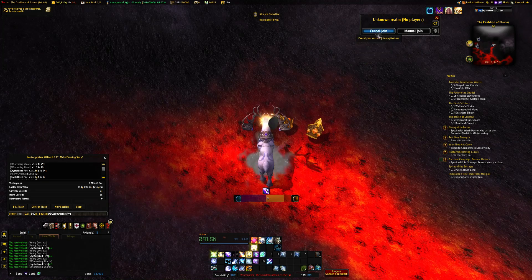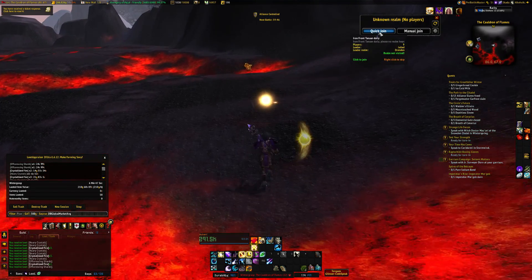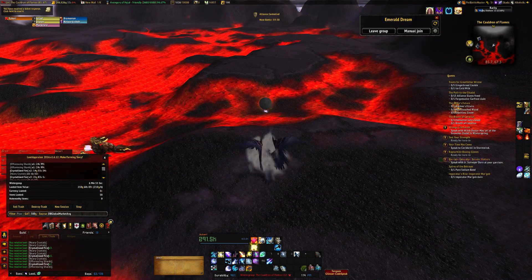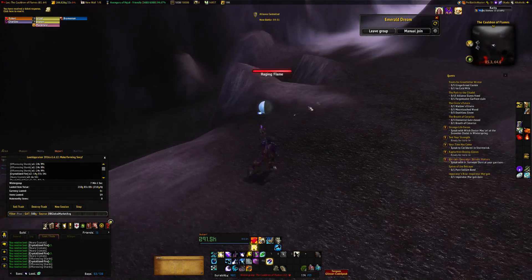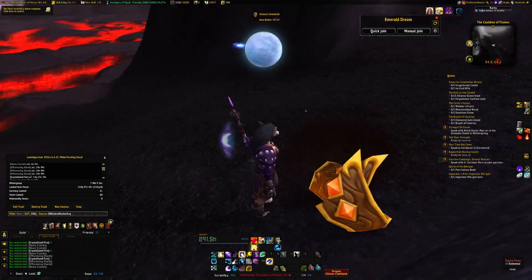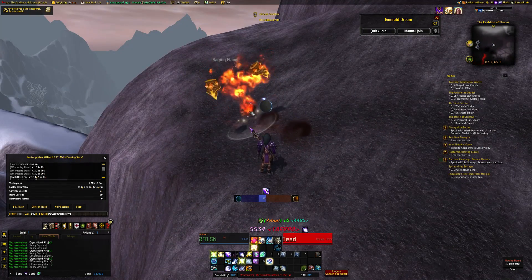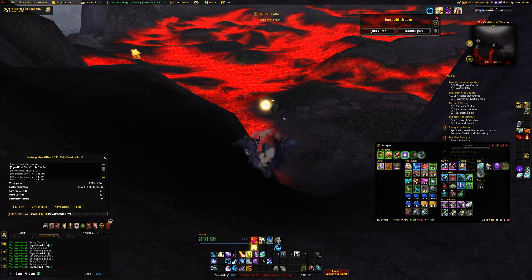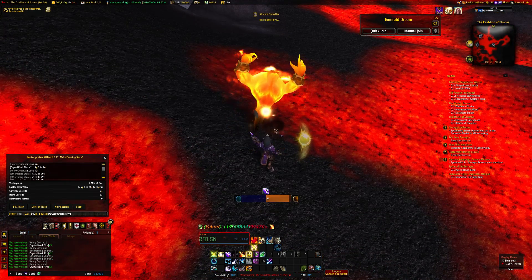These smaller Raging Flames have a chance to drop 1 to 3 motes, but they don't always drop them, so they aren't the perfect farm. I've tried using Cross-Realm Assist, but when you join another realm you don't actually transfer Wintergrasp control, so this is a farm you have to do on your own server. They have a pretty fast respawn rate — everybody spawns back within 2 or 3 minutes. I kill the little ones too just in case, then let the bigger ones respawn. I've only been doing this about 5 minutes and I already have 4 complete Eternal Fires.